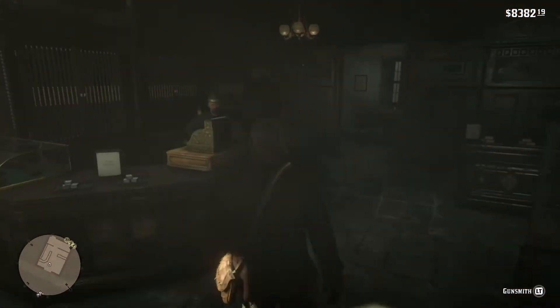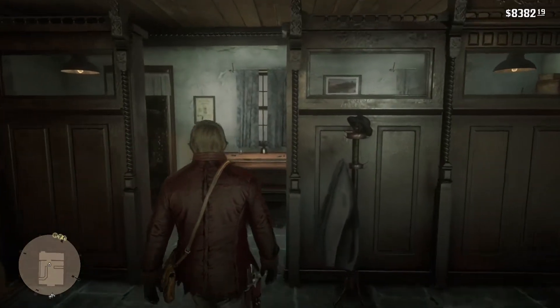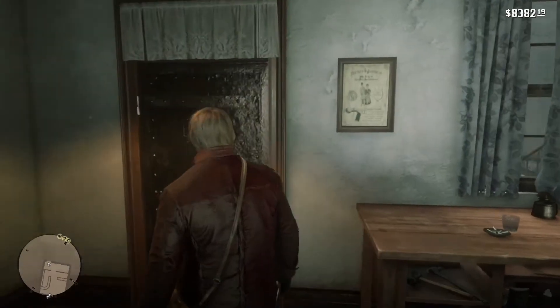When you walk in, ignore the clerk and go straight to the back. Once you get back there, you will see a little door and you'll knock on it — and this happens.